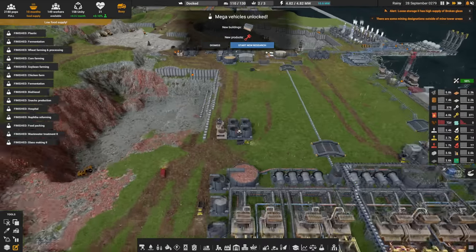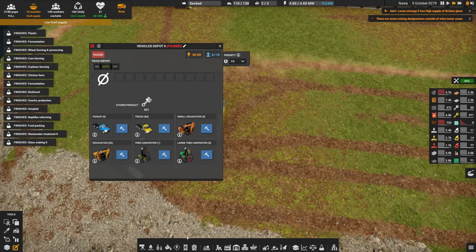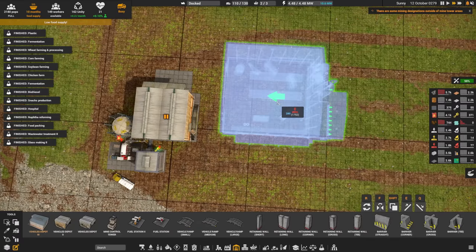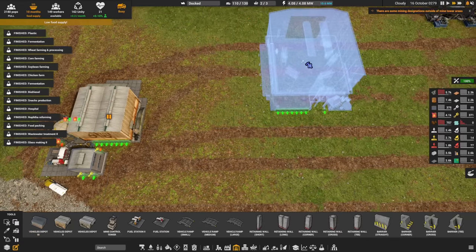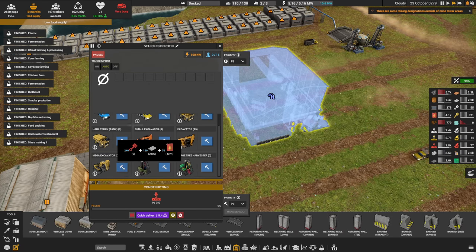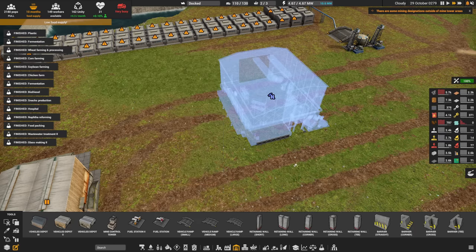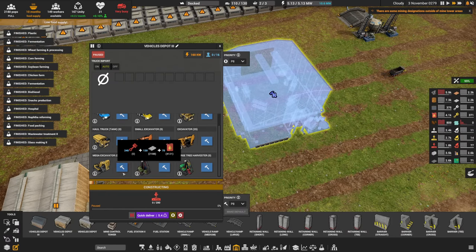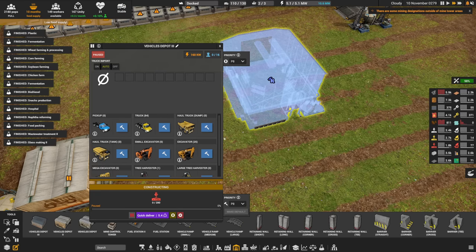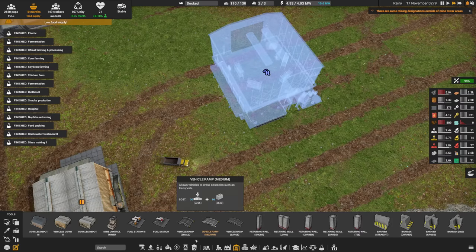The mega vehicles research has unlocked a new building and a new product — a slightly upgraded vehicles depot, just a little bit bigger. It makes slightly bigger trucks. We do have room for an extra 20 trucks, so we should size up and scale up. We need to plan out how to make the new parts for the new mega excavator, along with the new haul truck, which comes in a liquid-carrying variety and a normal variety. We'll go with a couple of normal ones.